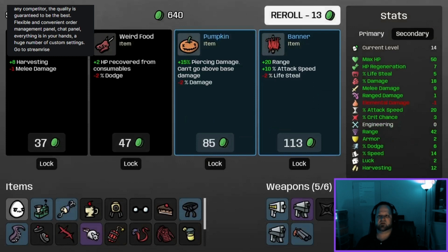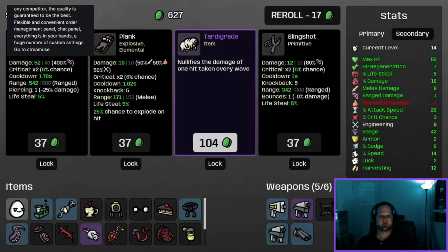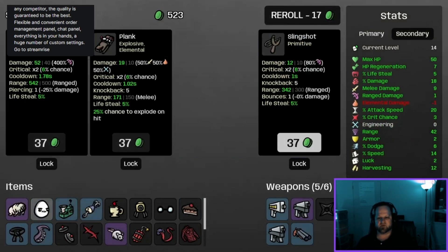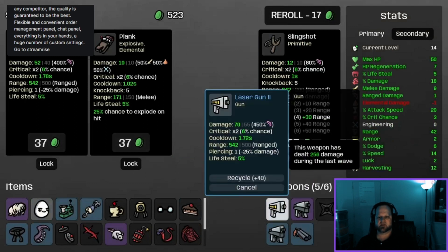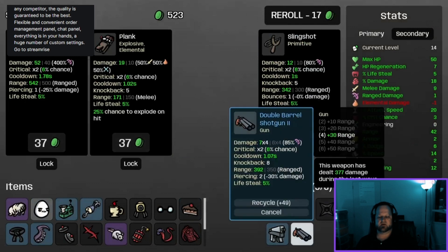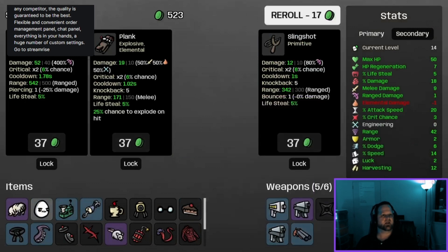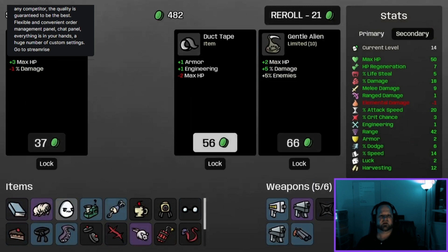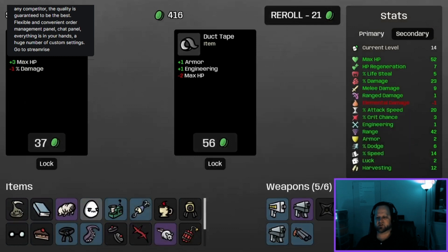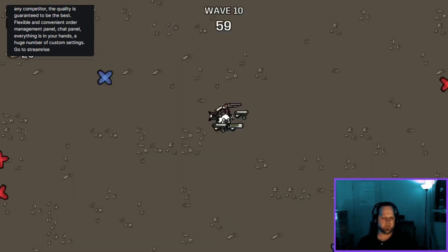That is an absolute stinker — nullifies damage of one hit taken every wave. That's fine, not bad. Nothing much — got a laser gun two. Come on, let's re-roll. Engineering — we'll do that. Gentle Aliens was a good one. Let's go to the next wave, we've got some decent money.